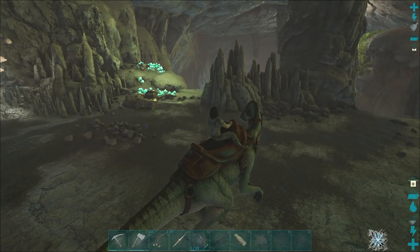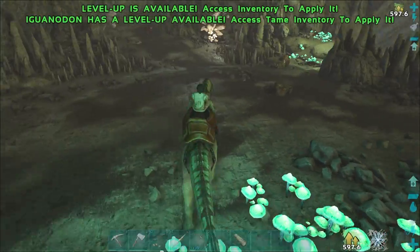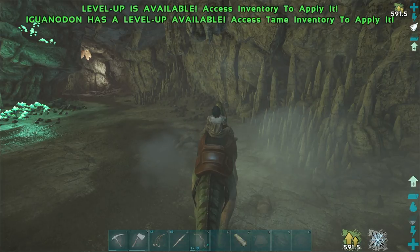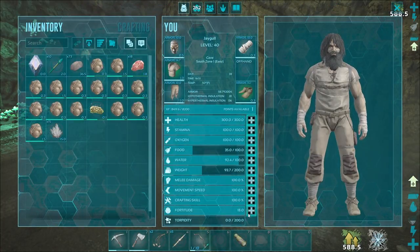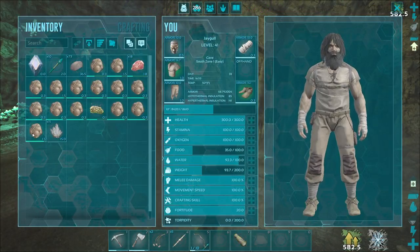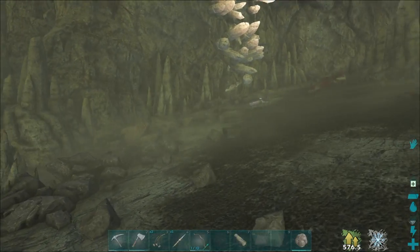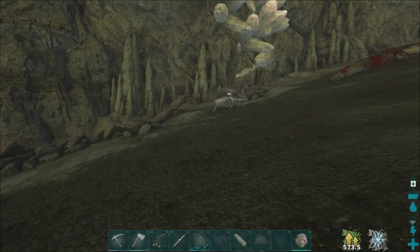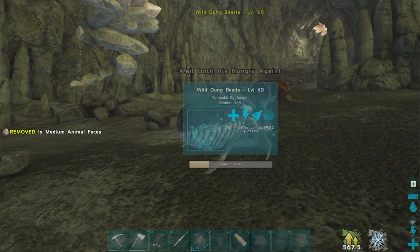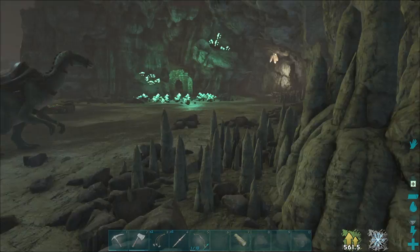Looks good, seems to be safe. Oh, I can get this explorer note here. I think I'm ready to tame up my dung beetle — get a little more fortitude. I've got a bunch of small and a few mediums, so I'm going to start off with the medium. I'm just going to sneak up behind him and stick some poop in his butt. 23% taming — this should go pretty quick, I hope.